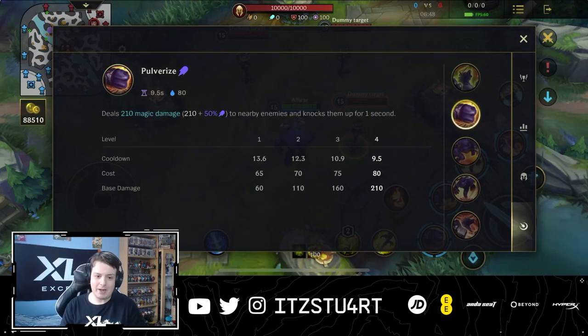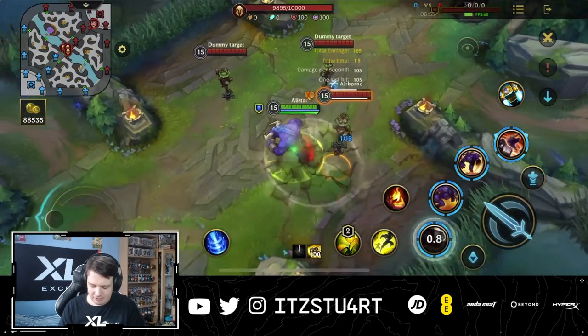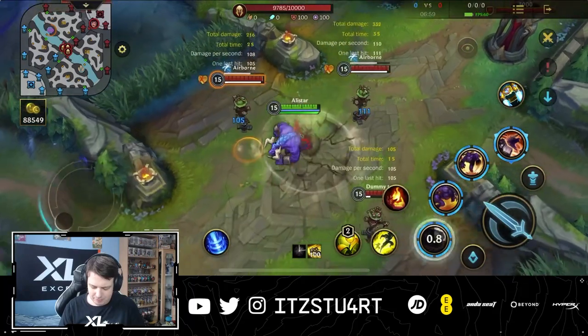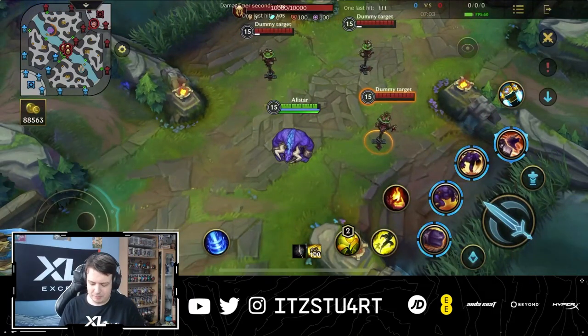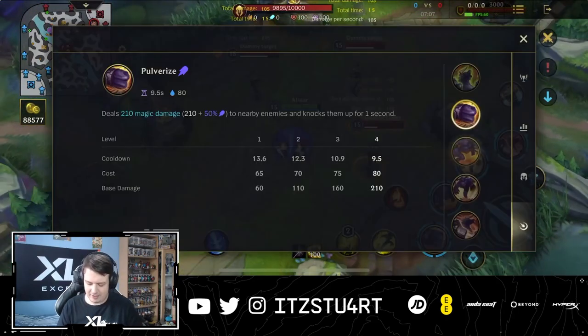The first ability is Pulverize — you deal magic damage to nearby enemies and knock them up for a second. You can knock up multiple champions at the same time, which is really good for combos that I'll explain in a little bit.